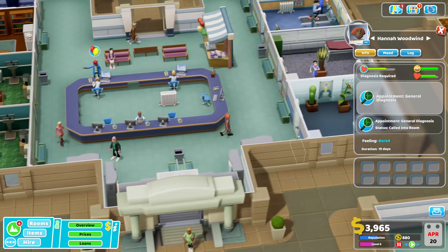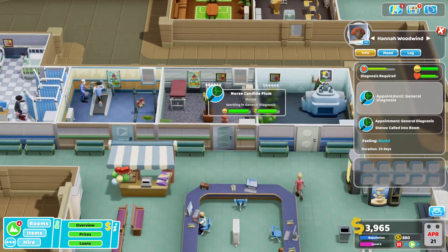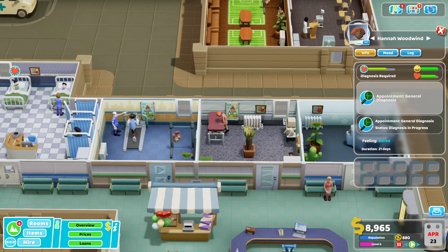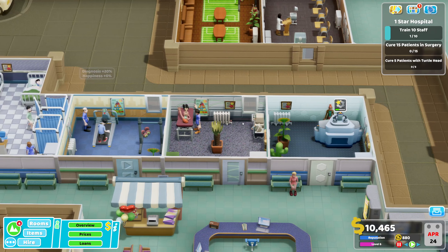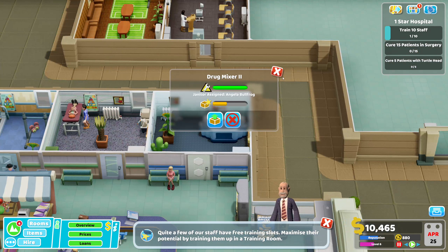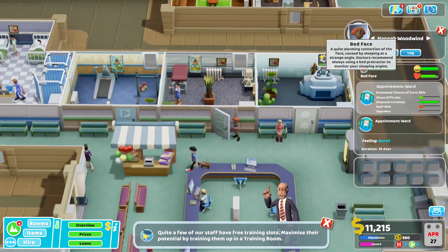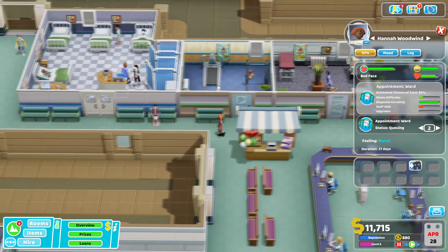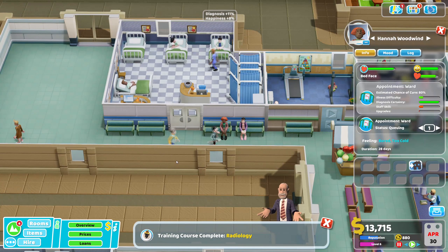Diagnosis required at 69, so it's going to go to general diagnosis - just walk straight in. The nurse is here. The pharmacy agrees, that'll help. He's now up to bed phase diagnosis, so she'll go straight to the ward. He's queuing, but we'll hopefully cycle through quite quickly. Radiology complete.